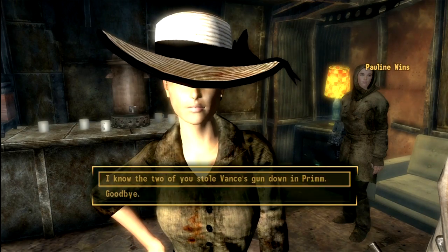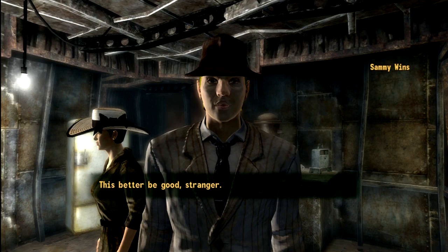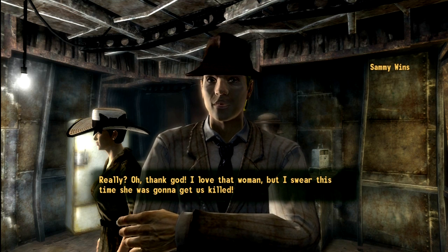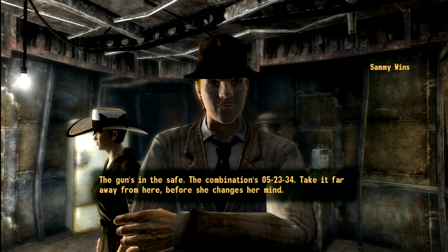Okay, and then you want to go talk to Sam again. Pauline says you just get the gun. Sam says: 'This better be good. Really? Oh, thank God. I love that woman, but I swear this time she was going to get us killed. The gun's in the safe. The combination's 5, 23, 34.'